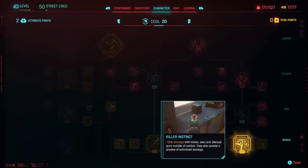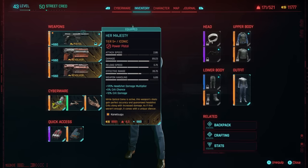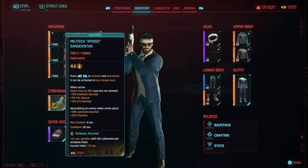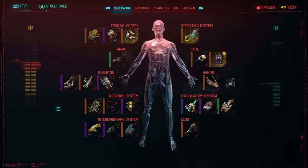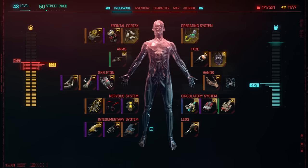We can also pair that with the Cool attribute, which gives a 25% damage multiplier with silenced pistols outside of combat. What's really crazy is our cooldowns — we can stay in Optical Camo basically 100% of the time, and we've got near-100% uptime on our Sandevistan.